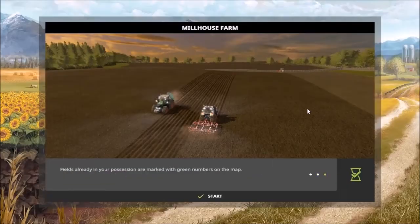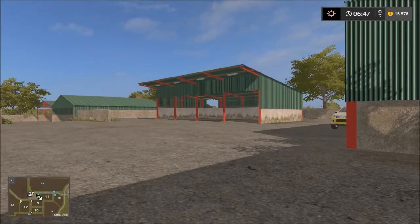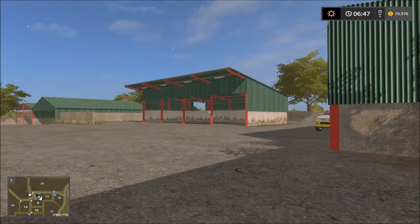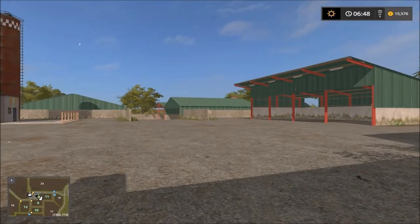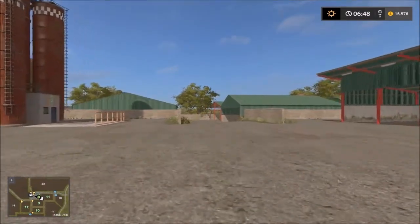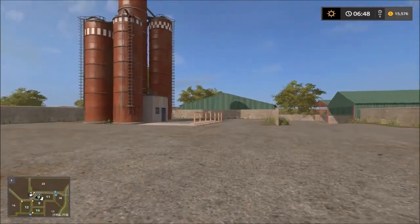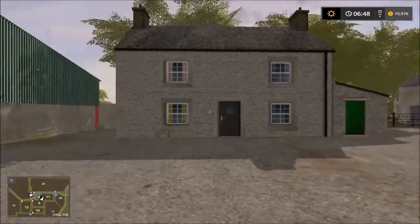Hello everybody and welcome back to another map showcase. Today I'm going to showcase a map called Millhouse Farm, which is off of Giant's Mod Hub so you can download it there. Let's head into the map. Here we are on the main farm when we start off. I already went ahead and bought a runabout. There's a 360 view with lots of parking sheds and the main house here.